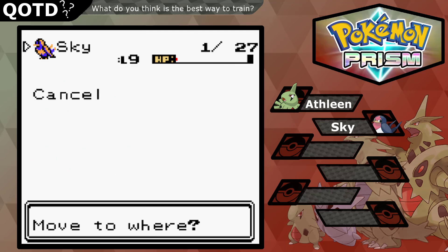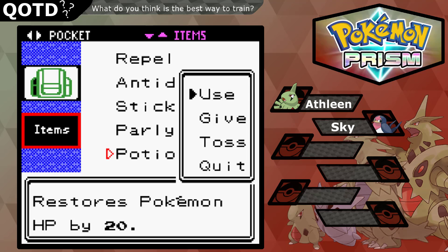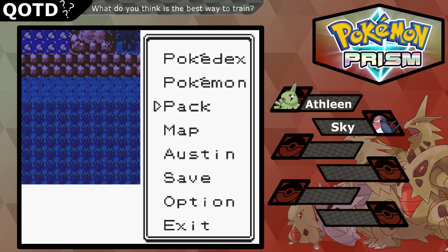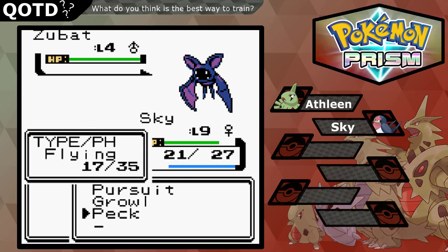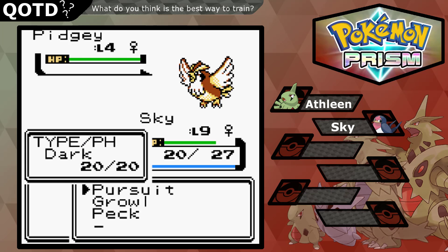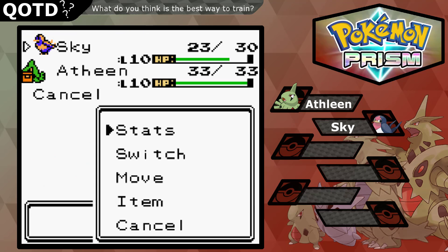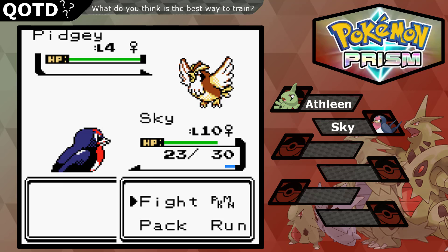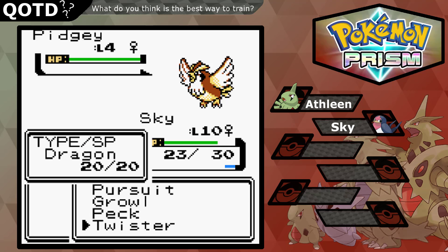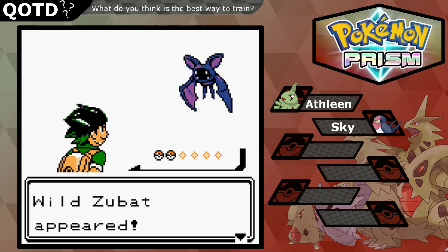We're not gonna switch because Sky is not level 10 yet, but we are gonna heal. We'll just peck through these battles. I usually hate training but if I can do it like this then — oh, did we just get Twister? Yeah, we just got Twister! Sky has four moves now. Training with speed makes everything so much easier. Twister is a dragon type move — flying dragon, yeah. Let's get to level 15!